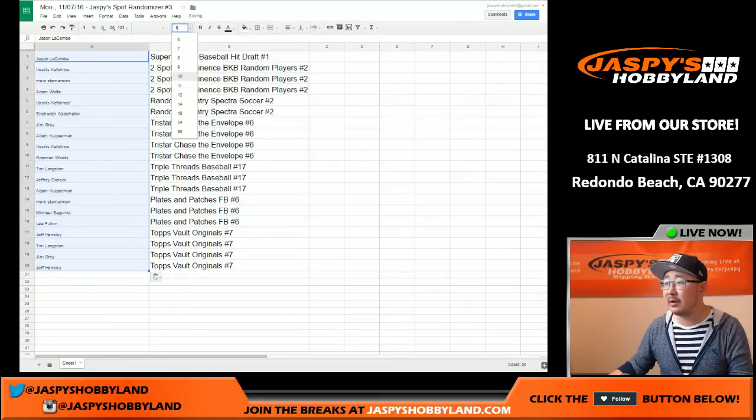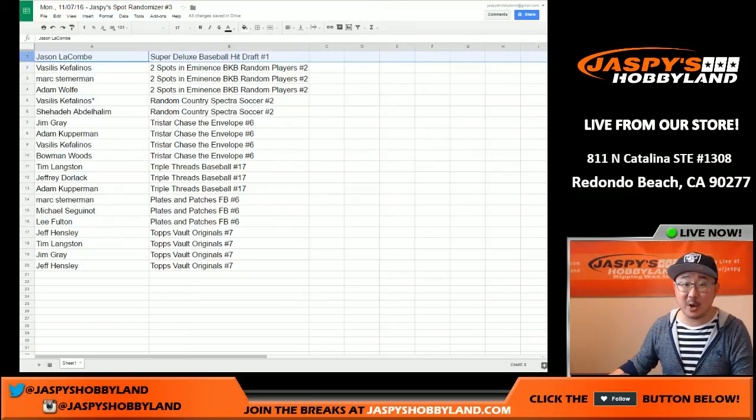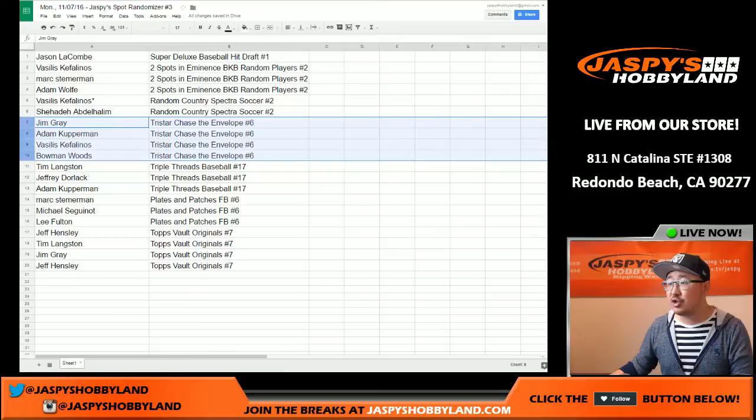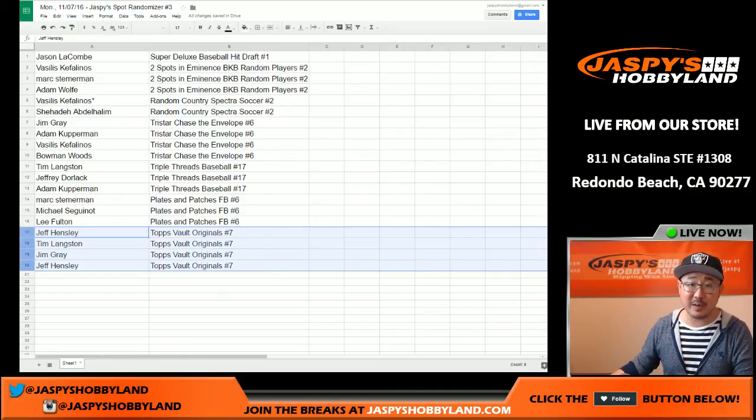Let's put this together — let's see what we got here. Jason, you've got a Super Break Deluxe Baseball Hit Draft Spot — that's a $310 value right there. Vasilis with an eminent spot. Mark and Adam with two spots in eminence. Vasilis with Last Spot Mojo, Random Country and Spectre Soccer. Shihade with a random country spot as well. Jim, Adam, Vasilis — Bowman with TriStar. Chase the case or chase the envelope — you can get a huge hit out of there. Tim gets a triple threat spot. Jeff and Adam also a triple threat spot. Mark, Ziggy, and Lee with plates and patches. And Jeff, Tim, Jim, and Jeff again — Vault original spot right there. So there you go.